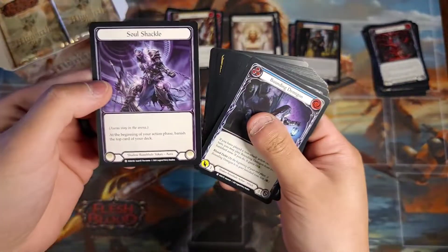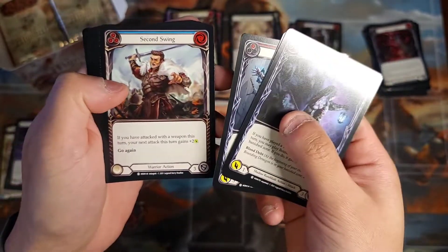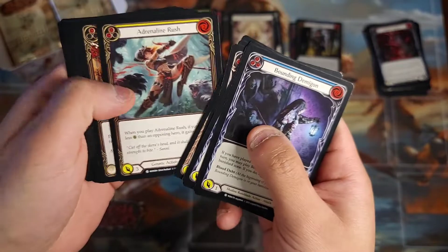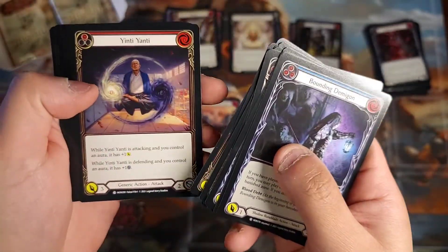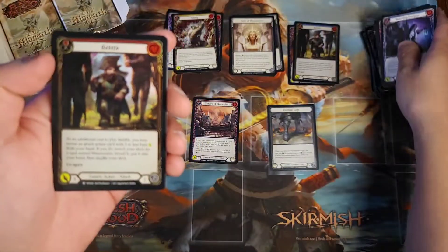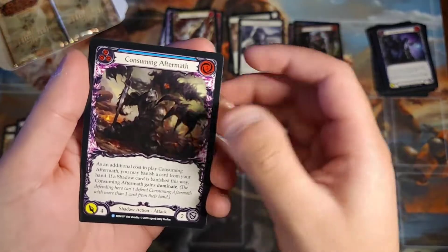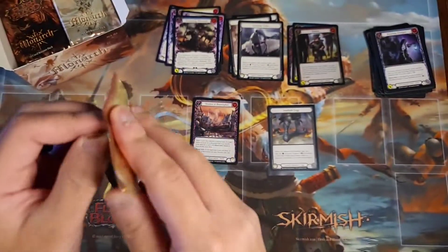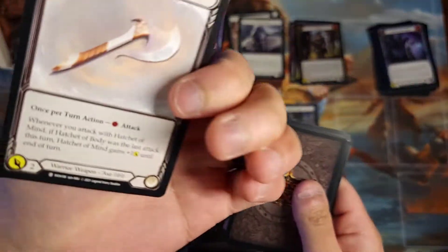I'm actually hoping to pull chain cards since I want to build Chain Soul Shackle. Bounding Demigod, Boneyard Marauder, Rift Vine, Second Swing. Herald of Tenacity, Take Flight, Adrenaline Rush, Memorial Ground — this is a good ranger card, I see a lot of people playing that in ranger now. Inti Yanti, Seek Enlightenment, red foil Belittle, Iron Hide Helm, Consuming Aftermath, and yellow Phantasmify.